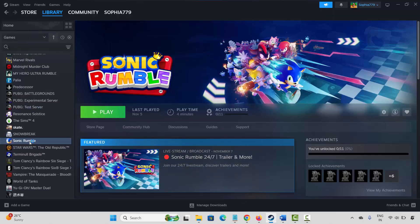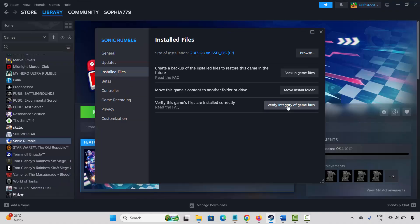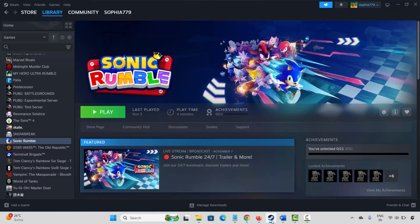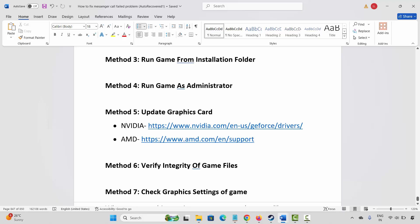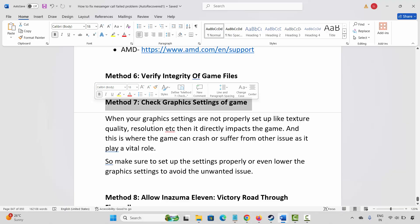The next method is to verify the integrity of game files. Go to Steam, under the Library section, select your game, right-click on it, click on Properties, then click on Installed Files, and click on 'Verify integrity of game files.' This will check and verify the game files. Once done, try to play the game.